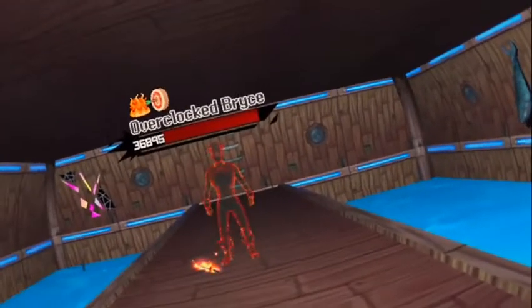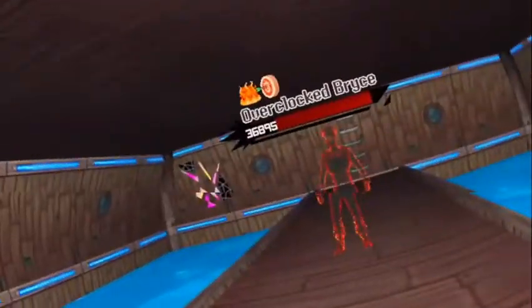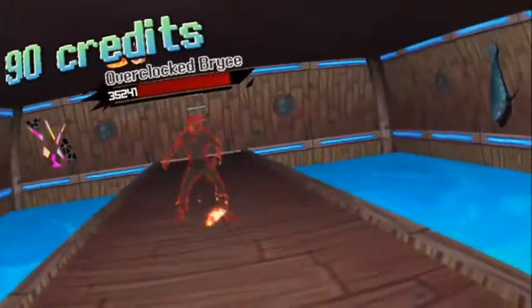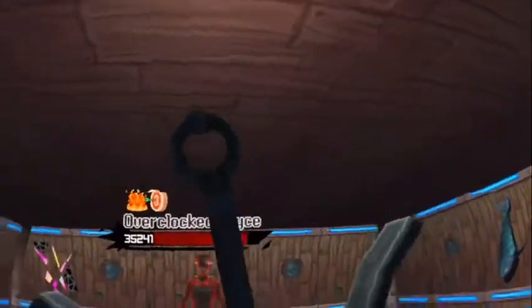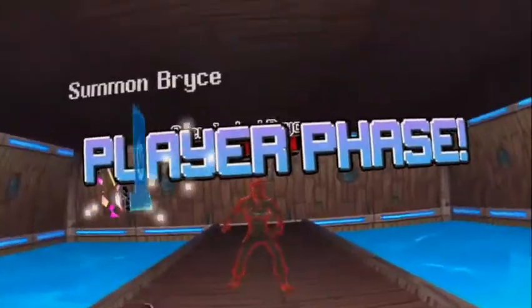It's interesting how the Captain Bryce model is see-through in this fight, because none of the other overclocked bosses are like that — just Captain Bryce. I wonder if that's because you can use Summon Bryce in this fight. I'm not going to use it because I was trying to do a hacks list, but this isn't my hacks list profile — it's my regular one, so I can use Summon Bryce. Let's do it.